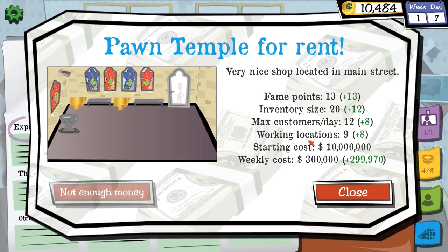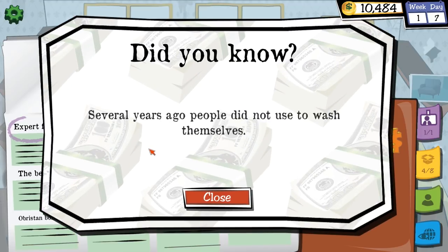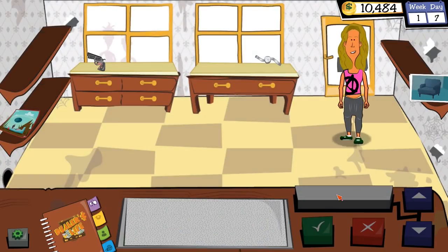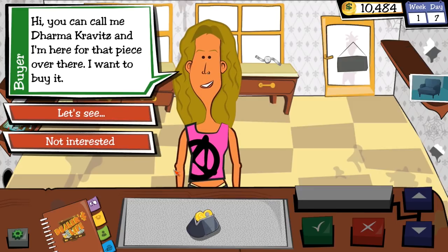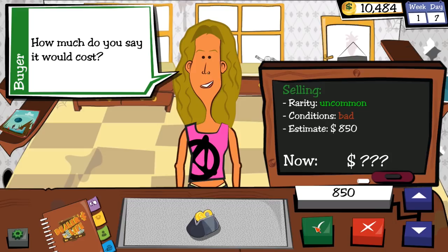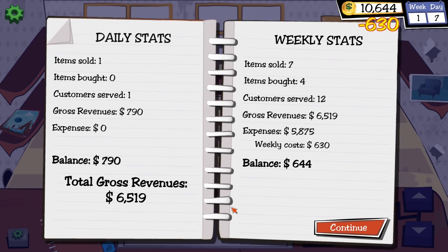Dharma — of course you're called Dharma — wants to buy the silver watch. I push for $8.50, she counters at $7.90. Sure, I'll take $7.90. I think that was my starting inventory anyway, so I didn't even pay for it.